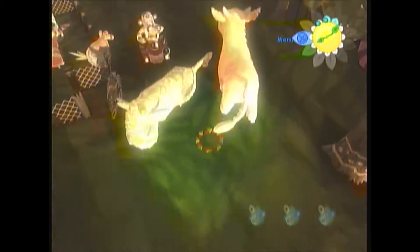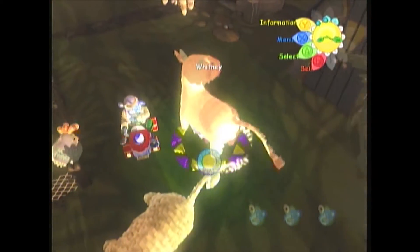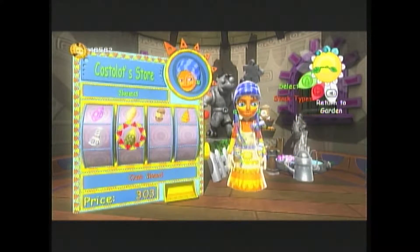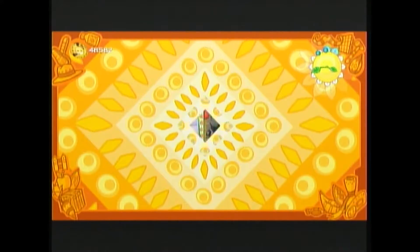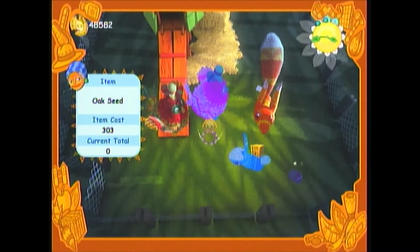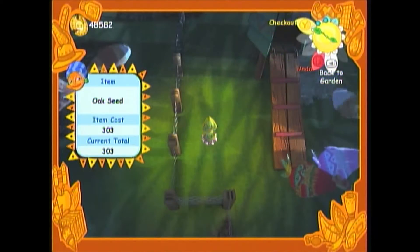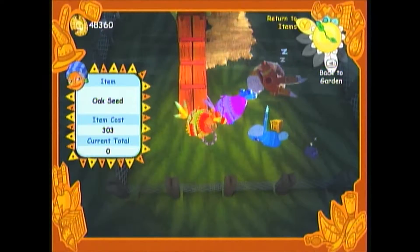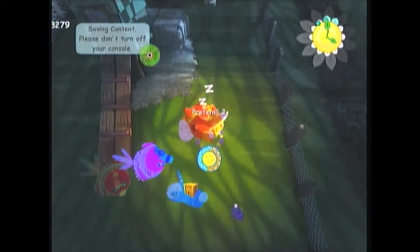There's only one thing left to do with the Muzapan, and then I'll consider this basically done. Coming back in — we can buy all of the seeds. The Oak Seed creates the hardest-to-grow tree in the game by far.